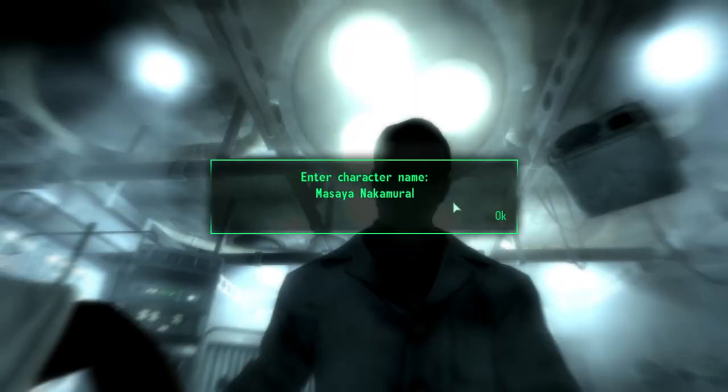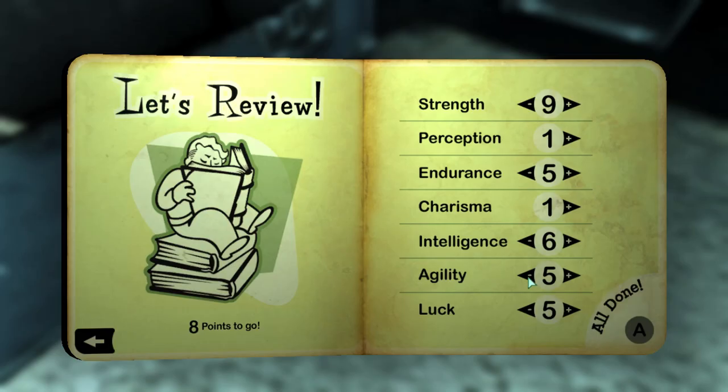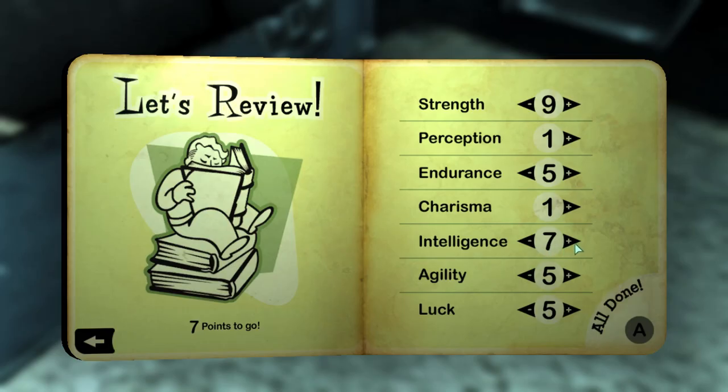After getting born, I chose a name, became my dad's roommate, and assigned points: choosing 9 strength for more damage, 9 intelligence for more skill points, 6 endurance for a slight boost to overall health, 6 agility for a slight boost to action points, left luck at 5, lowered charisma to 4 just in case I needed the Child at Heart perk — not sure why — and lowered perception to 1.